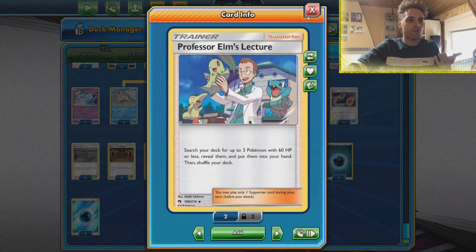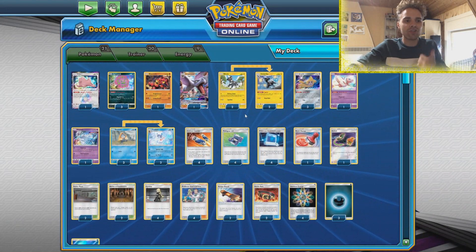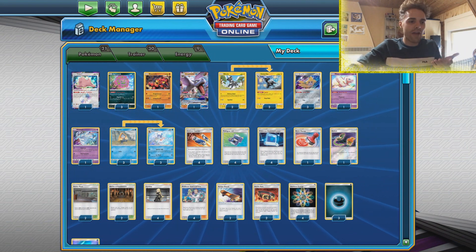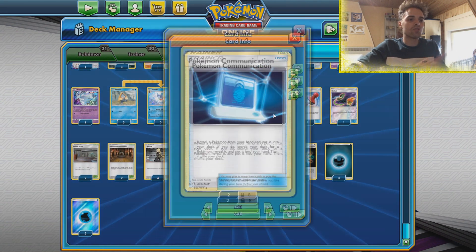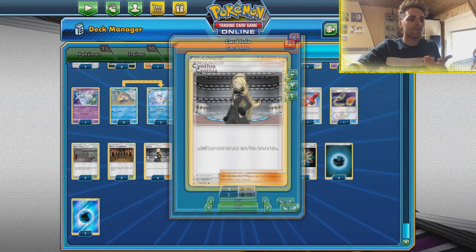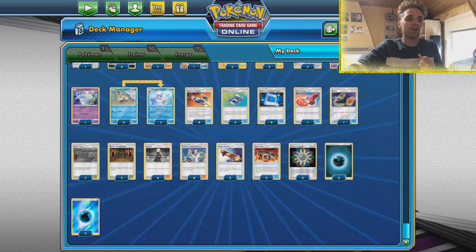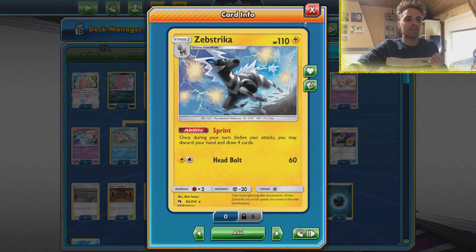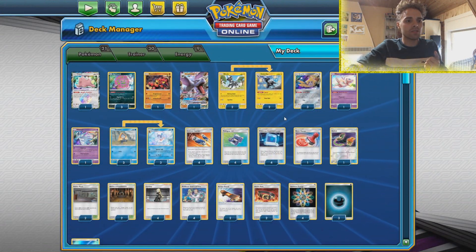The main supporter is Elm's Lecture, which can get out our Snorrens, our Spiritombs, our Blitzel, our Mew, our Ditto - almost everything in the deck. There's also Pokémon Communication to swap out for what we want. We have Cynthia as our main draw power, and Cynthia in combination with Sprint will actually get us the combo pieces we need.